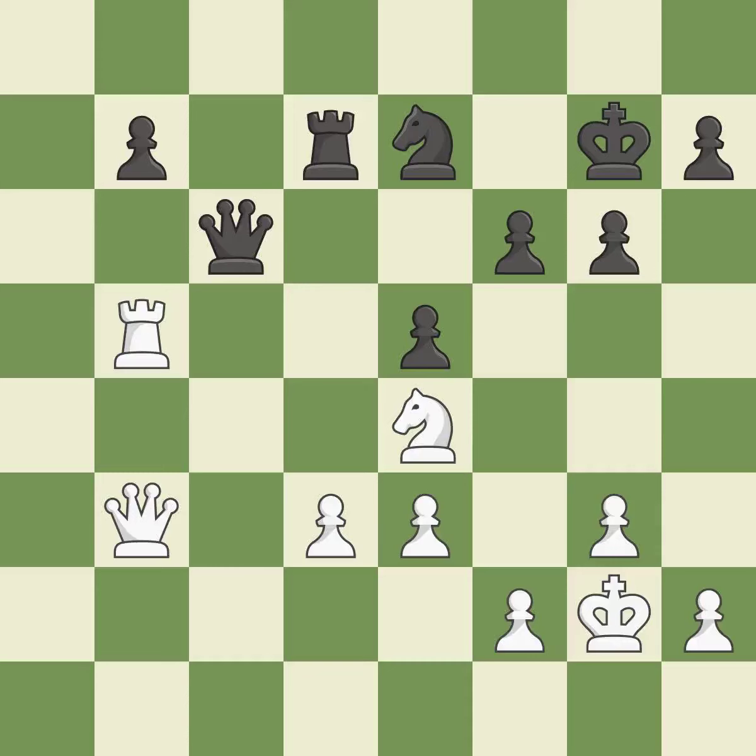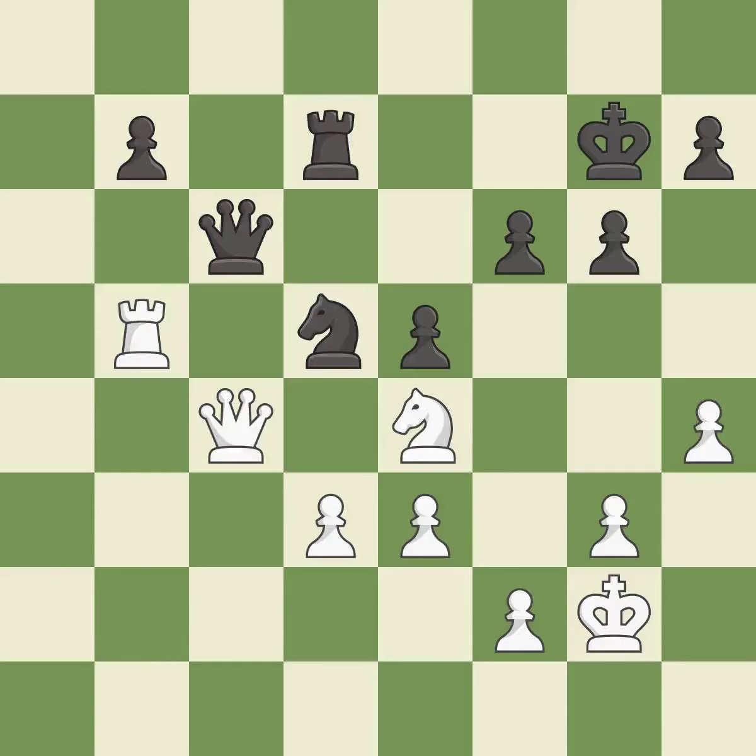A knight is pinned to the king — it is ideal. That is a logical response — it is quite good. This mobilizes the knight, allowing it to control more of the board. This threatens to kick a knight — it is best. Although white had had the upper hand, the game is now almost even — it is incorrect.